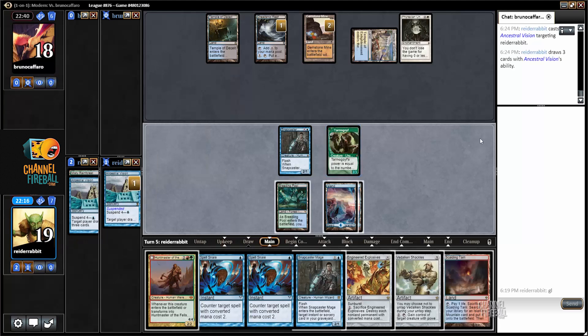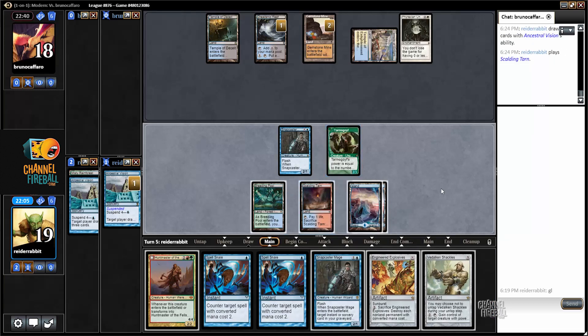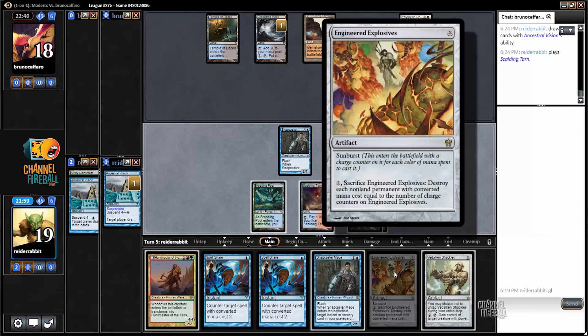Pumps the Goyf a little bit. Engineered Explosives — I could cast for three, blow up the Unlife, make the Goyf a little bigger. Surely that's my best bet. The only other option is bluffing a permission spell that I don't even have, or cast Hunt Master to speed up the clock by a turn. But I think Explosives speeds up the clock even more and has an element of disruption.